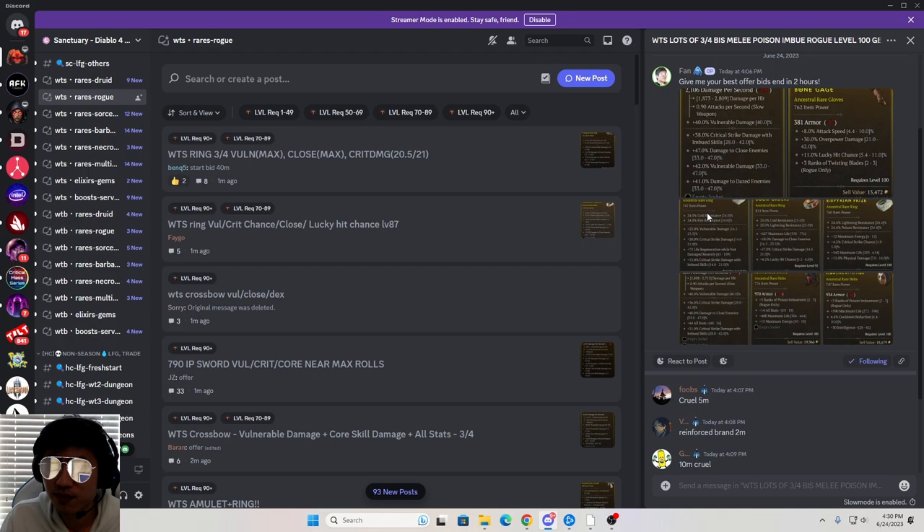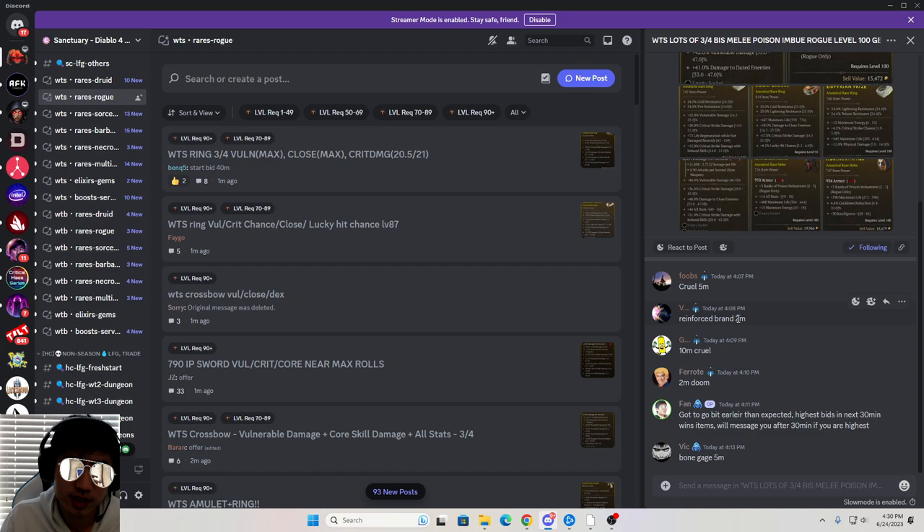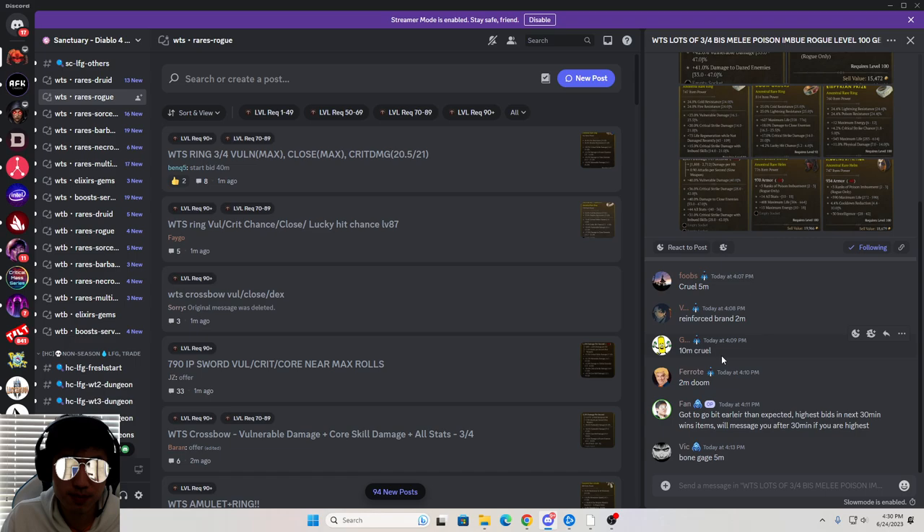You can see the sell values for some of these. For the hat I mentioned earlier, someone's offering 2 million for it. If I sold it to the vendor, I'd get 20,000. So I just instantly 100x'd the amount of gold I got for the helm just by selling it to a player instead of a vendor. This is really easy — you can do this in about 5 minutes as long as you know how to use Discord. Very simple: just post the images there, people will start making offers, then you add them. We have a ring here going for 10 million instead of selling for 20,000 — that's a 500x.